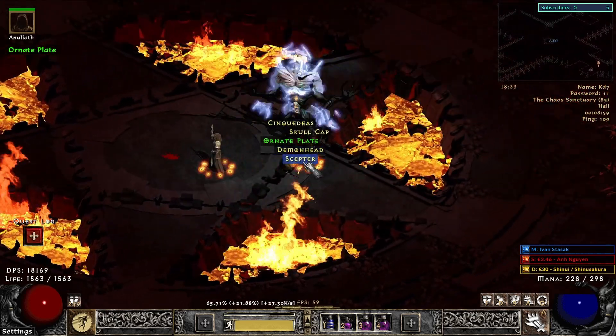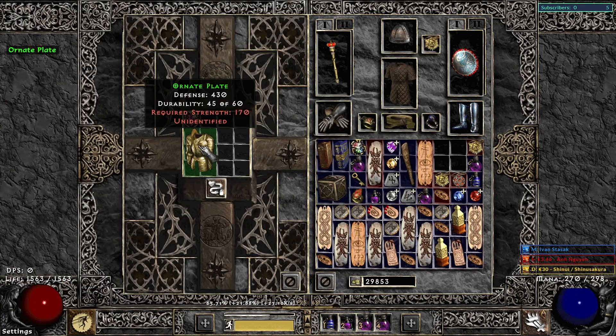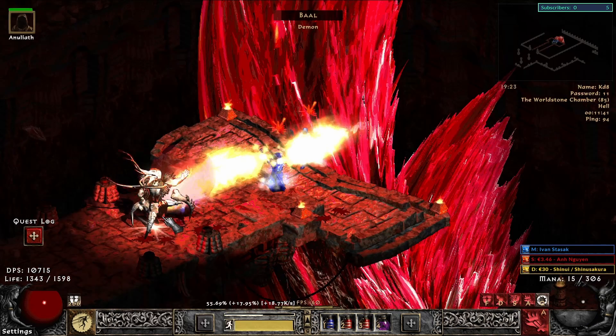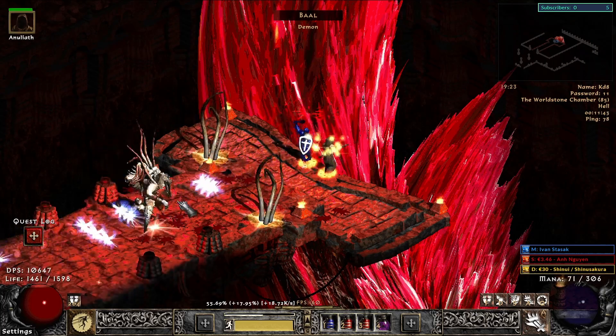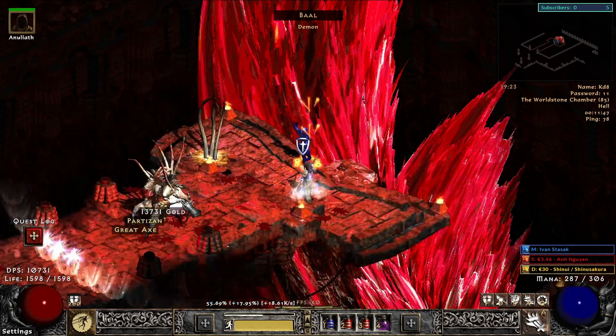This is also a pretty nice find early on. From the hell Chaos Sanctuary, I found Griswold's Heart, which rolled 2 skills and 3 sockets — a really nice early item for my paladin. And that was the end of the playthrough; we beat Baal and he dropped absolutely nothing.